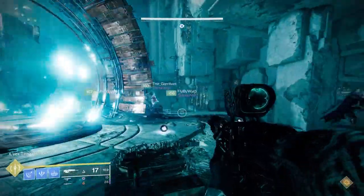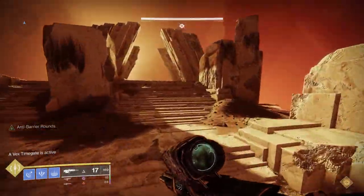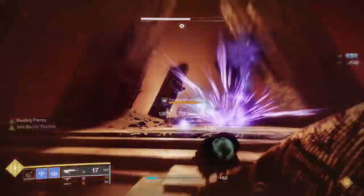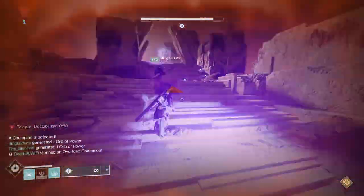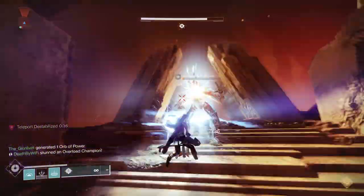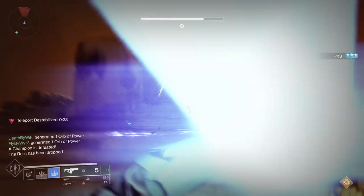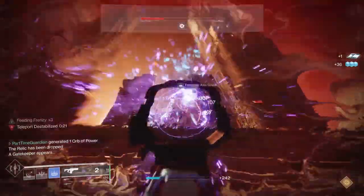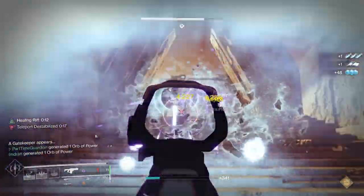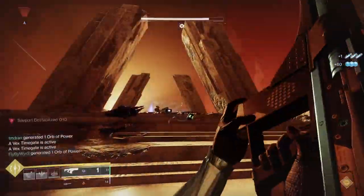On right and left, the other two people who started will go into Mars and Venus to look for shielded enemies. One side at some point will see a shielded enemy — whoever sees it calls out 'Mars' or 'Venus' so the relic person knows which portal to go through. Once the relic person goes through a portal, there's a timer preventing them from entering another portal with the relic until it counts down. Because of this, the person already in the room has to pick up the relic. The relic holder comes in, kills the shielded enemy, drops the relic, and the person who was already in that room picks it up and takes it out. The original relic holder stays in the room to kill adds. Then another shielded enemy appears in the opposite room, and you need to rotate the relic over there.